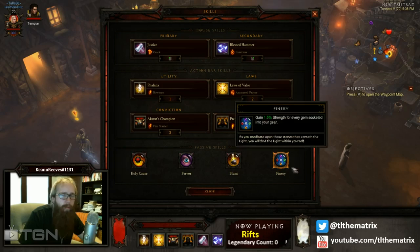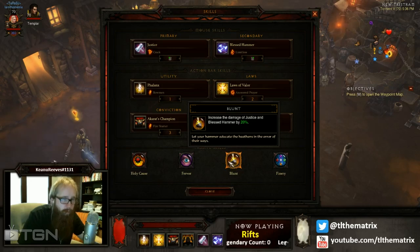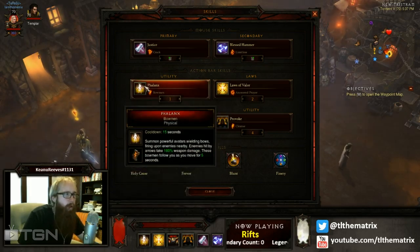Passives really revolve around damage — survivability comes from life on hit, and damage needs to come from everything else. I'm using Finery because it's a huge damage boost. Blunt for that 20% — really nice. Holy Cause for two reasons: the damage boost, and that life on hit — whenever you deal Holy damage you heal 1% of your total life, which is really significant when you pump out as many Blessed Hammers as this build does. Fervor — what they changed in Fervor is amazing. I get to use Justinian's Mercy with the Dominion rune and use Fervor to increase attack speed. 15% bonus attack speed is huge — you have to pump out Blessed Hammers really fast. And all cooldowns are reduced by 15%, that's why I'm using Phalanx with Bowmen too.